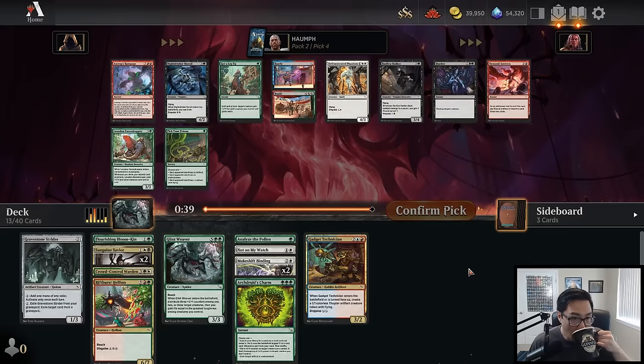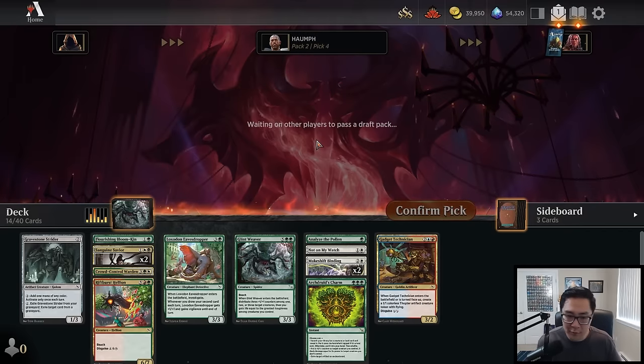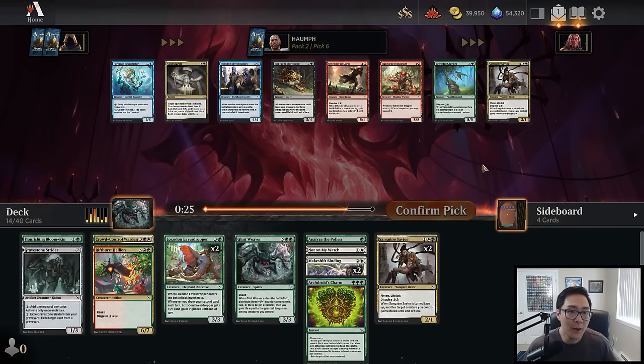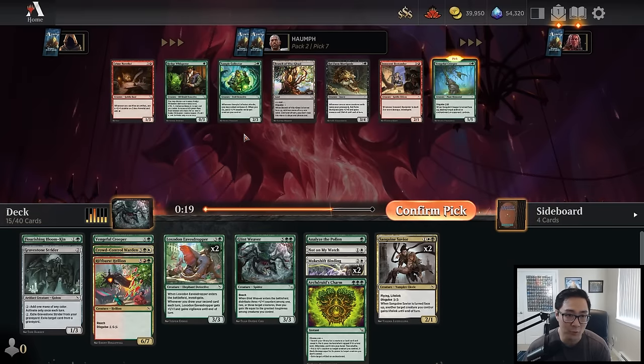Now we have the choice between Get a Leg Up and Loxodon Eavesdropper. I do like Get a Leg Up but I think I want the Eavesdropper — it'll help smooth out my deck and get ahead on cards, and I have a good number of spells already. Let's take the Eavesdropper. I wouldn't fault anybody for taking Get a Leg Up there. If I'm green-white I don't think it'll be too tough to pick up Fanatical Strength. Let's take another Loxodon Eavesdropper. Now what do we have — Forensic Researcher I like in blue-green shells, but we've seen zero blue cards, so I'm just going to take Vengeful Creeper. I like it over Sample Collector and Hedge Whisperer.